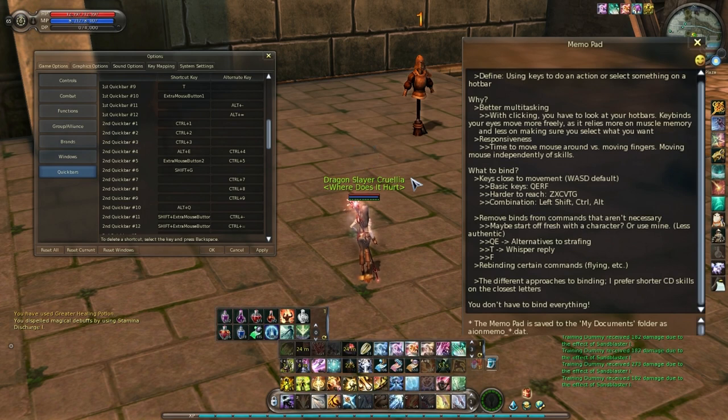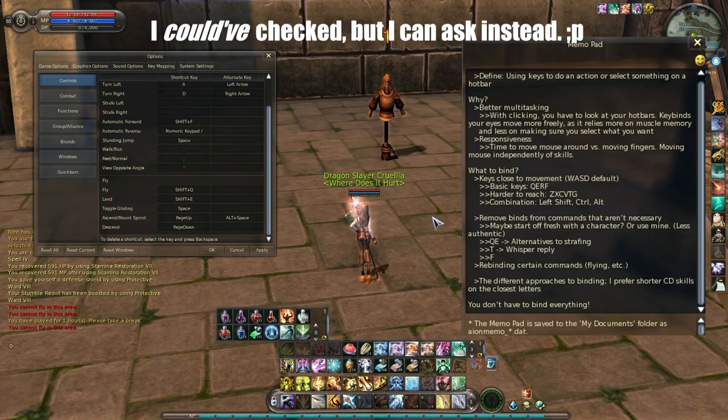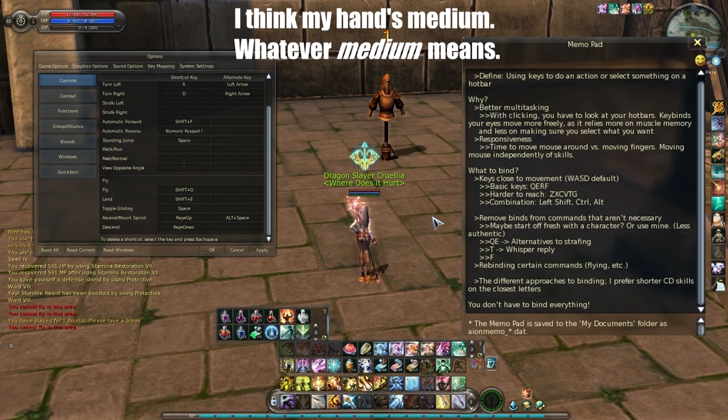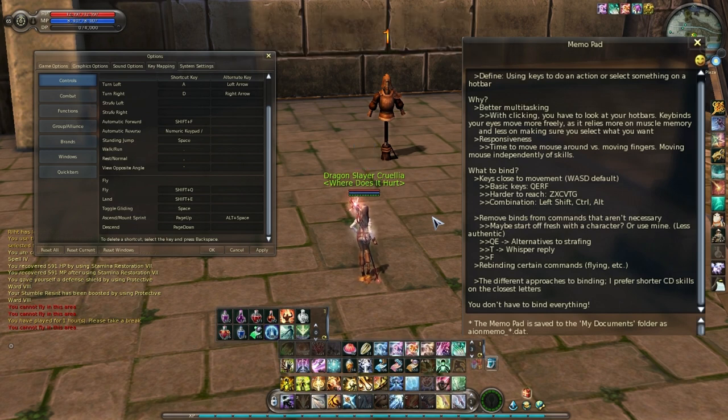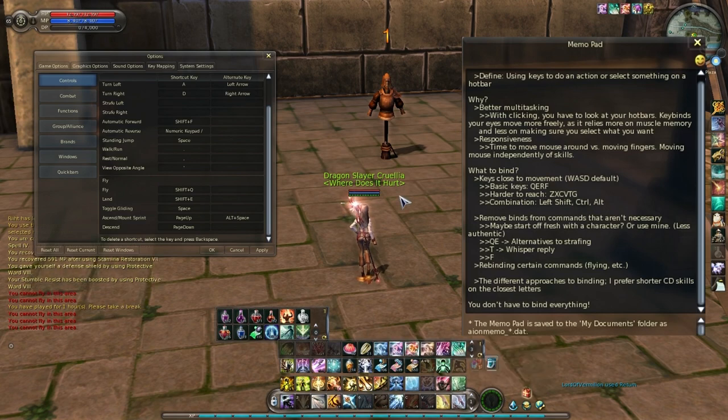The last thing I need to mention are actions that are keybound. One of the most important actions I have keybound are flying and landing. The default for these are some weird keys by the Enter button — I didn't like them because it was in the middle of your keyboard. I actually rebound them to Shift plus Q and Shift plus A. The logic is that Shift is pretty natural for your pinky, and Q and E are the easiest two keys to reach. So you combine these together and you have flying and landing. You could always just click your wings, but I don't like doing that — you have to bring your mouse down there, it's just messy.